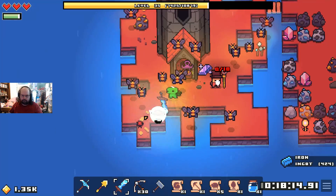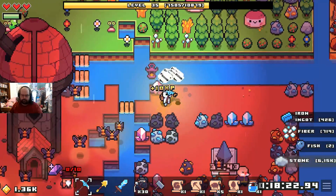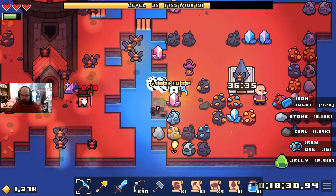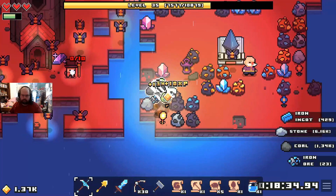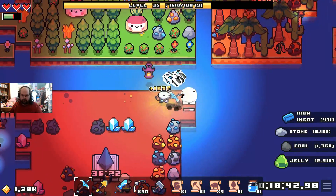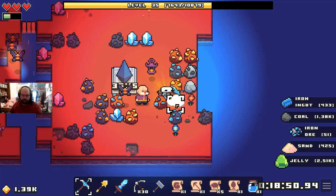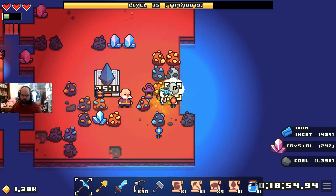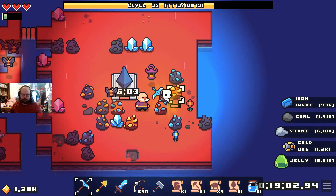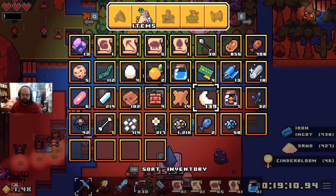Demon gone! Look at all of these death moths, oh my gosh, so many death moths. Breaking the lighter colored ones here because they're a little easier to handle, don't require as much stamina. The brownish ones, those are desert ones so those are mid-grade. We'll go ahead and get those, and get the cinder bloom too. I should eat - yes I probably should.